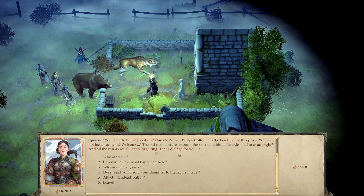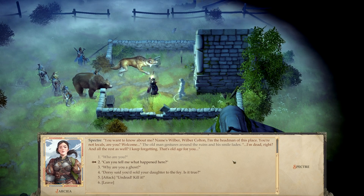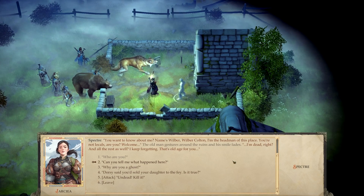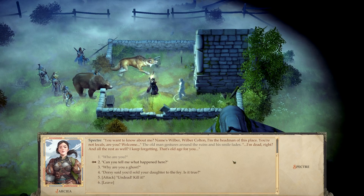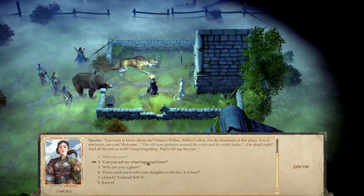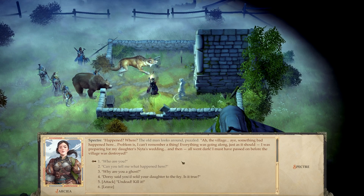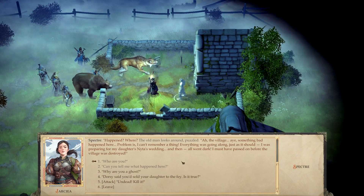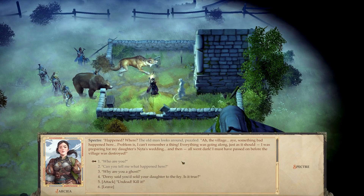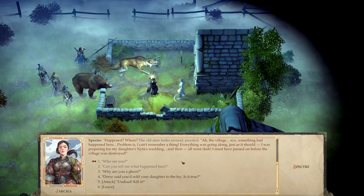Who are you? You want to know about me? Name's Wilder. Wilder Colton. I'm the head man of this place. You're not locals, are you? Welcome. I'm dead, right? And all the rest as well — I keep forgetting. That's old age for you. Can you tell me what happened here? Something bad happened here. Problem is, I can't remember a thing. Everything was going along just as it should. I was preparing for my daughter Nita's wedding, and then all went dark. I must have passed on before the village was destroyed.